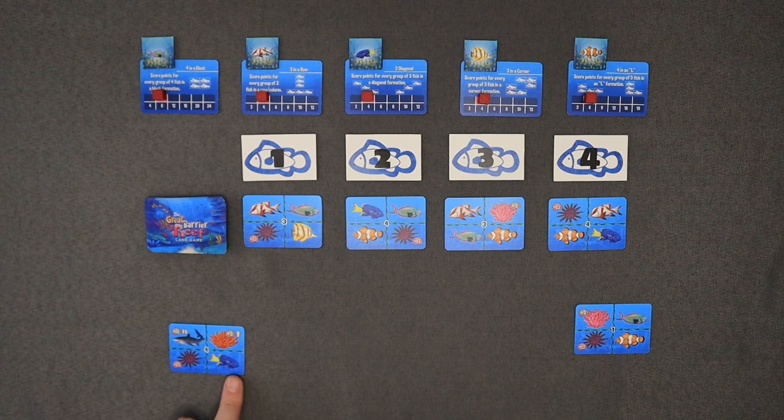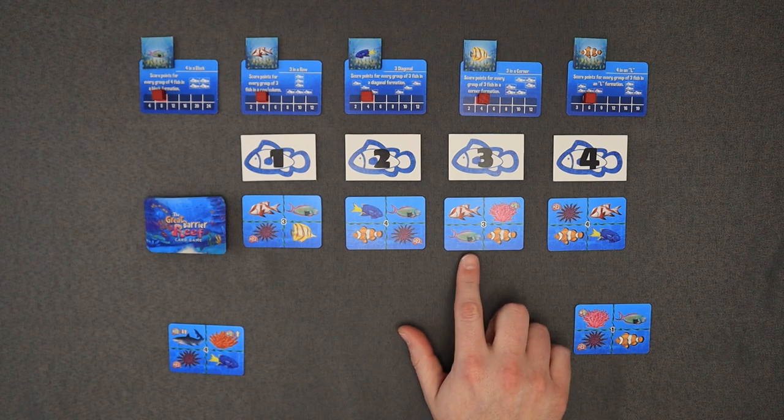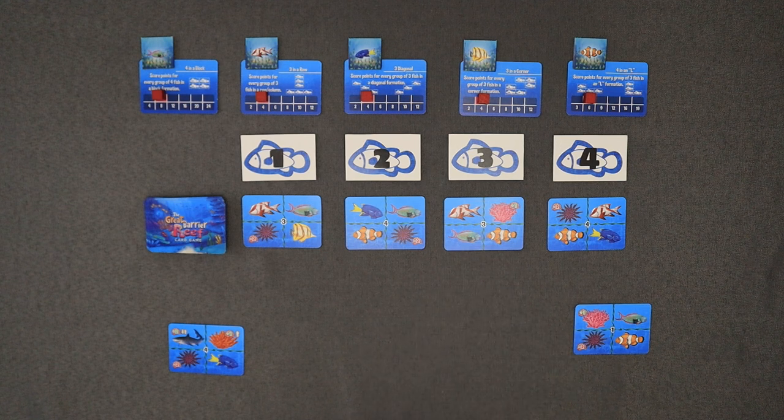Right now I only have this fish present — that's a scoring fish and I need to get three diagonal ones. Unfortunately I don't have any good cards to be able to do that. So I think what I'm going to do is look to the cards up here and see if there's anything that's going to help me. There are some of these fish where I can get four in a block, which would be very helpful. So I think that's what I'm going to do — I'm going to take this card.